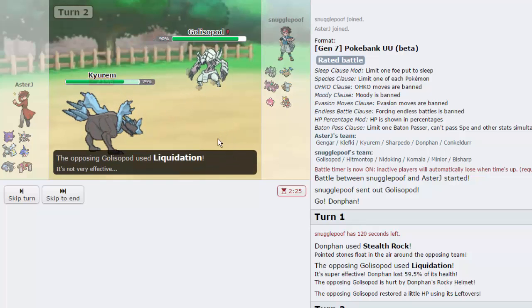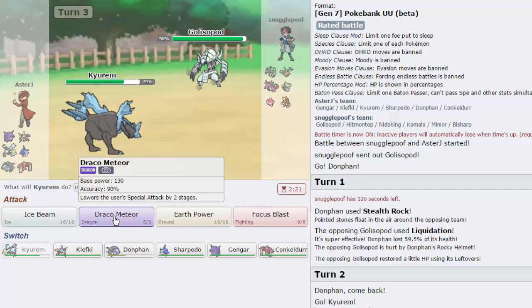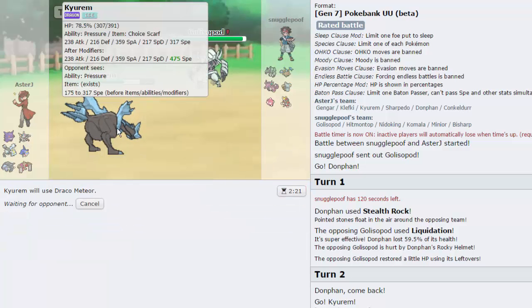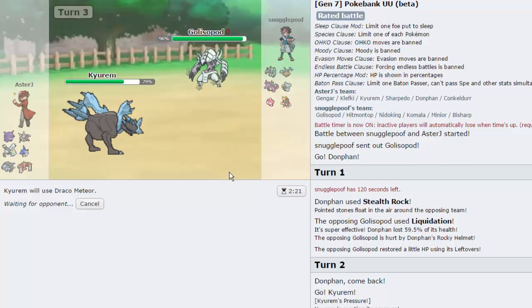Something's going to take a huge hit right here. He might be AV Hitmontop as well. I'm not going to allow him to spin - there's no way I'm going to ever allow him to spin. He might catch me on a double with his Bisharp, but we'll play it out. I definitely want to just drop a Draco on something on his team - I think that's the best play by far.